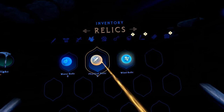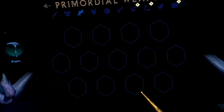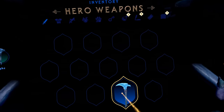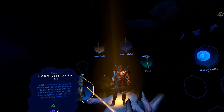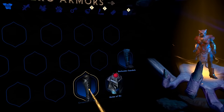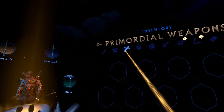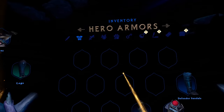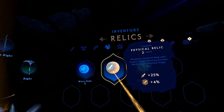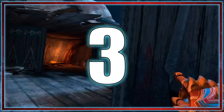Beginner tip number two: you can use relics pretty freely because they are not bound. As a beginner I didn't know that once I put a relic on an item I could switch it out for another. This means you don't have to play cautiously, collecting relics and saving them to stack a specific effect. You can equip whatever relics you have for whichever character freely, so don't worry about spending them too cautiously.